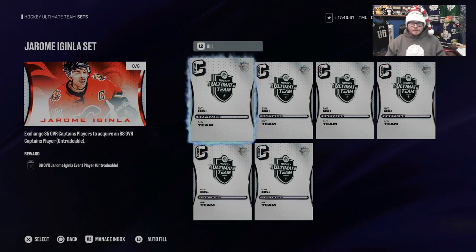Team of the Year is coming, and sets like this are a great way to prepare yourself. Because if you build 88s — like if you build this Jerome McGinley — he's going to get you 2 collectibles, but yet those 85s that you turn in could get you 3 collectibles. And if you do that enough times, that adds up significantly.